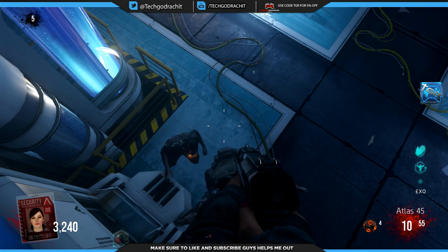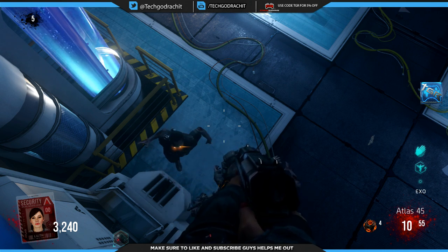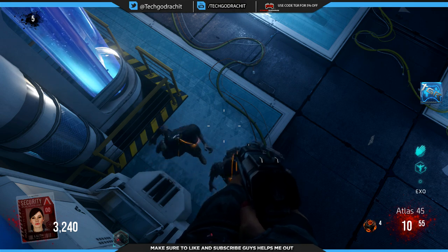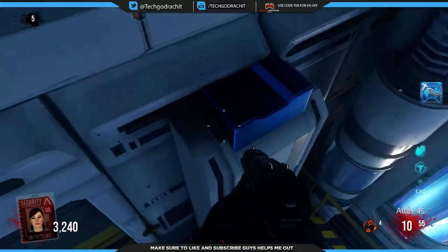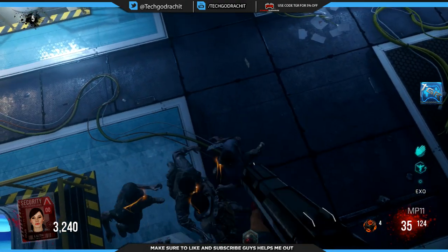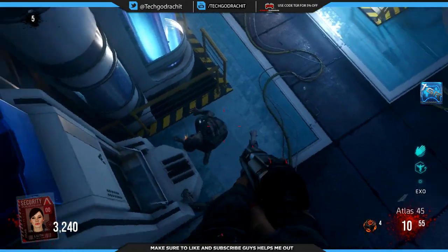Hey, what's going on everyone, it is your boy Tech God Ratchet and I just found a glitch on Exo Zombies. I was just playing around and I ended up jumping up this little structure right here. You guys can see it's near the Exo Reload part. I just double jumped and I got onto this little glitchy spot where zombies can't get me, but I can't get them either.